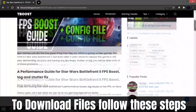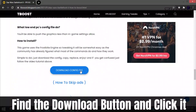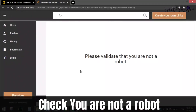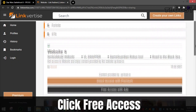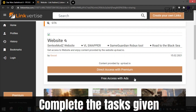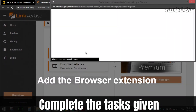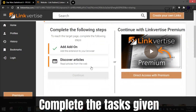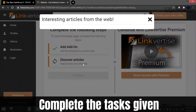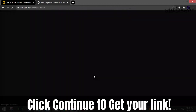To download files from my site, follow these steps: find the download button, which is usually at the bottom of the article, click it, and you will be sent to a page. Check that you are not a robot, then scroll down and choose free access. After that, complete the tasks given, which can be installing a Chrome extension, enabling notifications, or reading an article. All these steps are safe, as all apps and extensions are available on the Chrome Store or App Store, so they are 100% safe to install. You can uninstall them after if you want. After that, click continue and you will get the file.